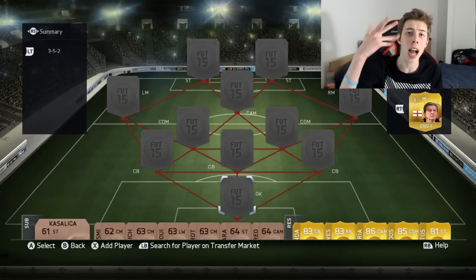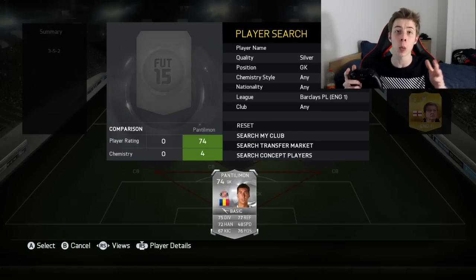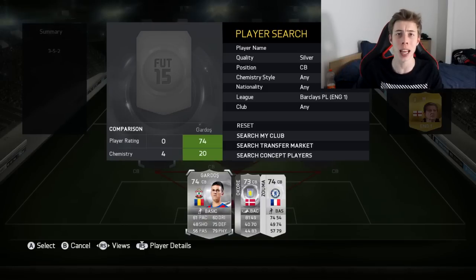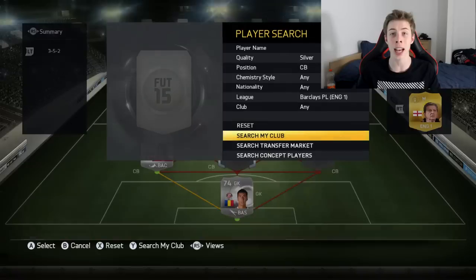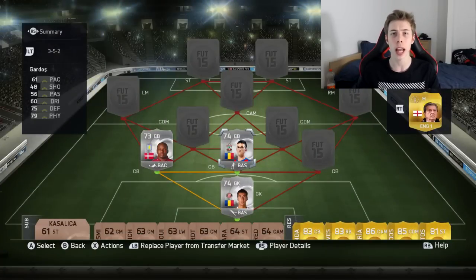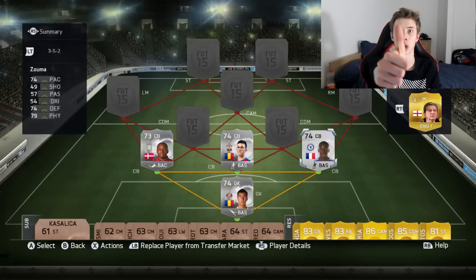I decided to go with the 3-5-2 formation — getting flashbacks of FIFA 13 and the glory days. First things first, we have got what some people might consider my look-alike: Pantilimon. This guy is one lanky monster in this game. Moving on to our first center-back spot, we have Okoray, the Aston Villa center-back. This guy has got 81 pace and he is just out of this world. Next to him we have a Southampton center-back — a little bit slow, but we'll let him off. And next to him we have Kurt Zouma. He now plays for Chelsea, so we can have him in our BPL side.